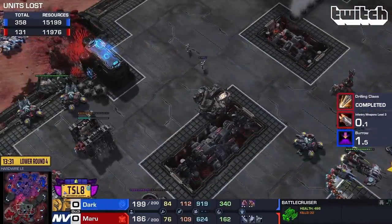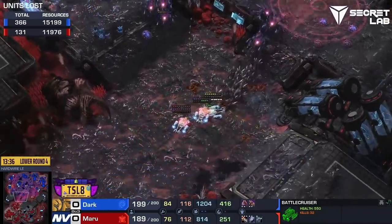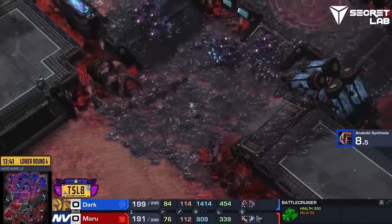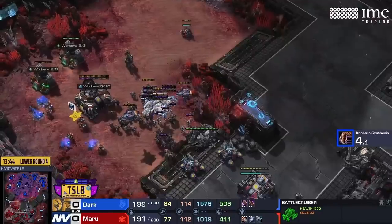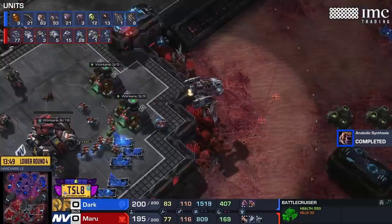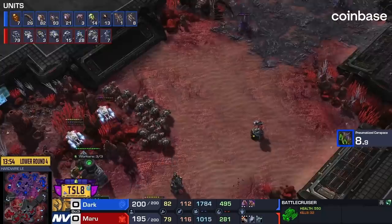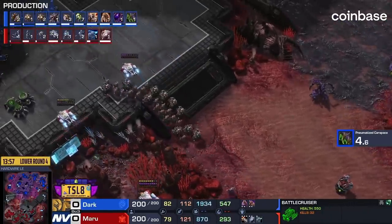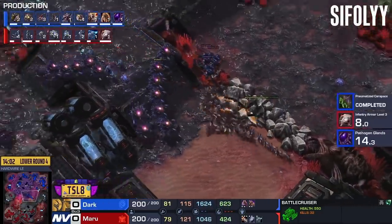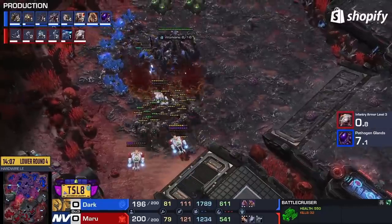I'm really not sure how Dark plans on handling late game Maru. Maru is already so well set up — the fact that he's got that forward fifth base on Hardwire feels like it's going to be pretty natural for him to get a sixth base in the corner, and maybe the seventh is arguable. It's very possible for Maru to get that. He just is so good in these late game scenarios. Who can beat him? Rogue occasionally did, but even he would struggle a lot.